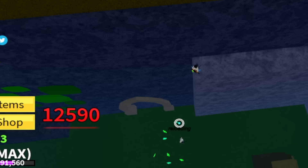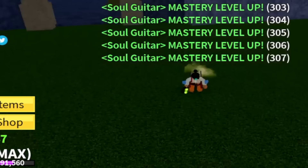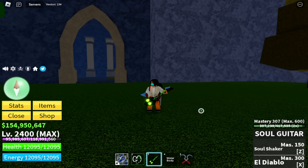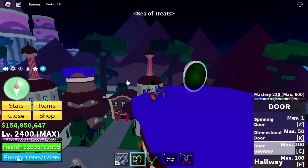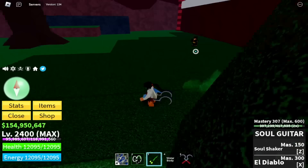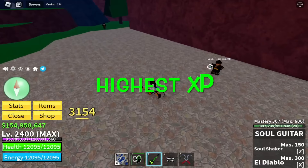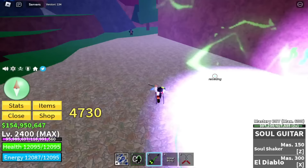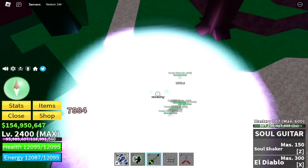Our goal here, defeating the bosses, is to reach Mastery 300. Once you reach that mastery, you will unlock your final skill, El Diablo. And now you are ready for our final technique: head to Chocolate Land, the new final island, and look for this mob — the Candy Rebel. This has the highest XP mastery. You can lure five at a time. You don't need the skills to defeat them — just use your left clicks and point it onto you. The impact will damage every one of them.